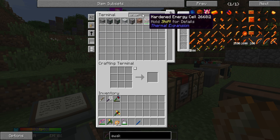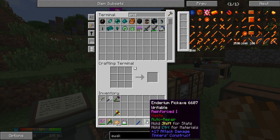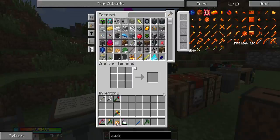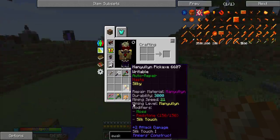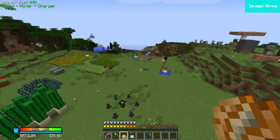I've made an enderium pickaxe which is extremely fast. The mining speed is 62, which I've never seen anything as fast as that — it's pretty insane. So if you guys want any fast miners, be sure to choose enderium over cobalt.